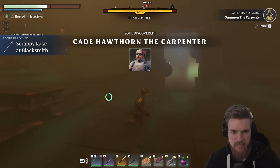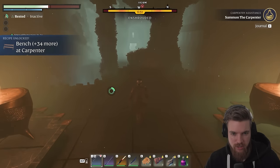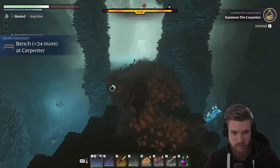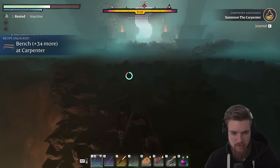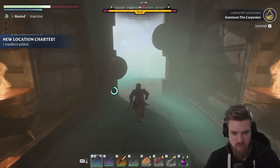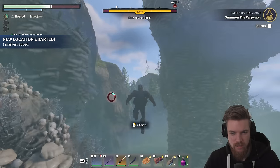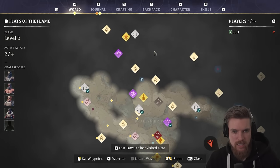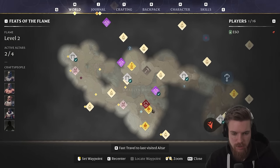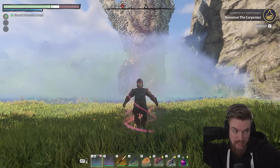We've unlocked a bunch of recipes now, and the carpenter himself. Obviously to get out of here — because you can't fast travel from here — we're going to run, jump, and glide. We get up the stairs and then can just run out of the shroud. If you go directly left it's a bit faster to actually get out. Now we've unlocked another quest to actually unlock the farmer — we'll do that in a minute though. Let's go ahead and fast travel back because we really need to rest. Our character is exhausted.